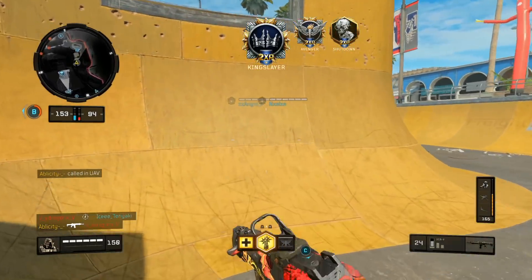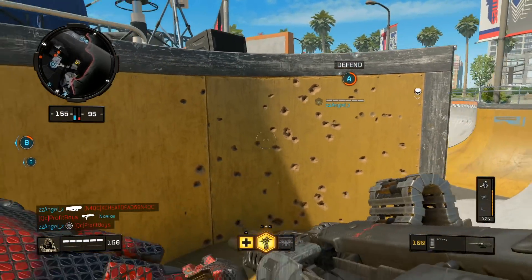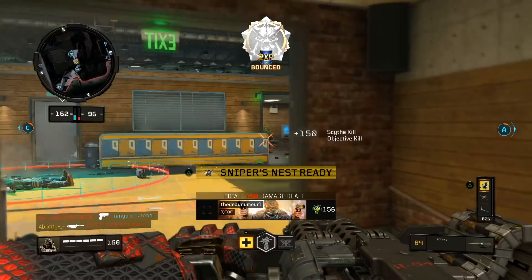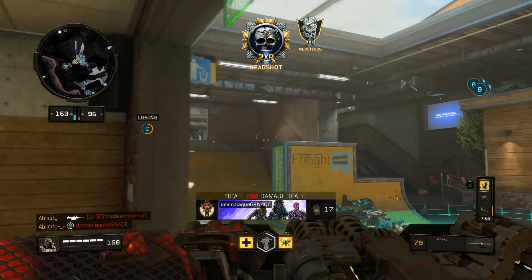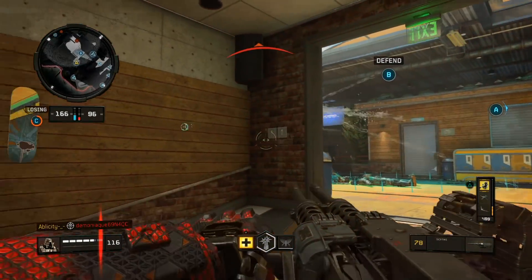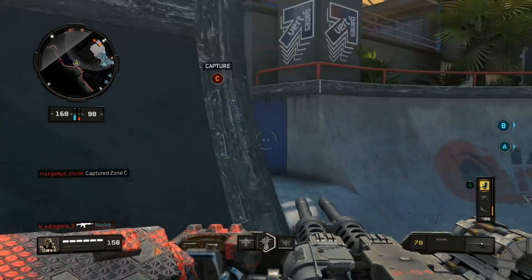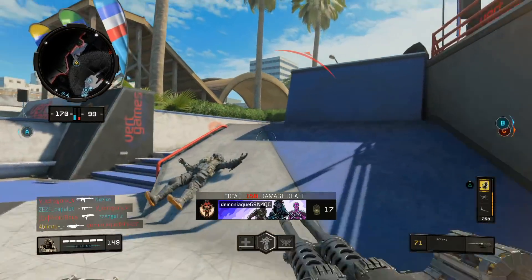I got the Tempest guy — that was a big kill. Now you guys want to win a gunfight, funny how that works. I'm just gonna go around. This guy's got Ghost — of course he does.